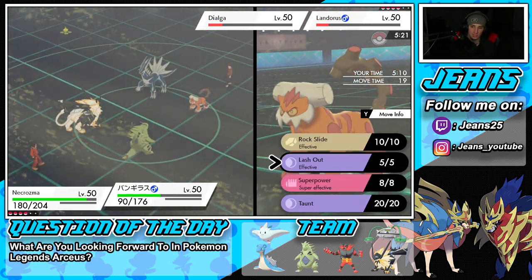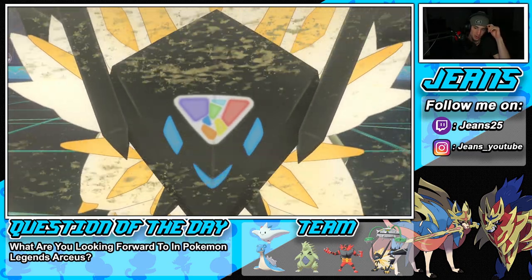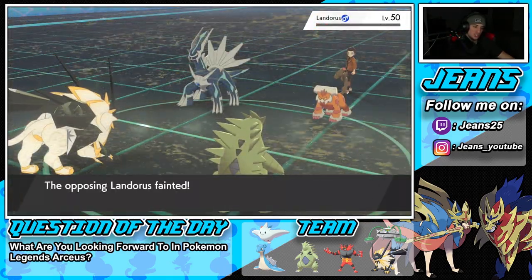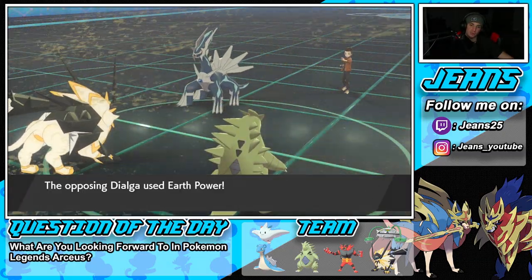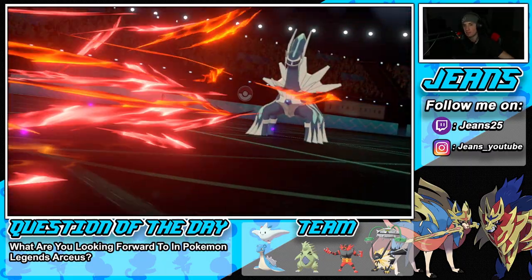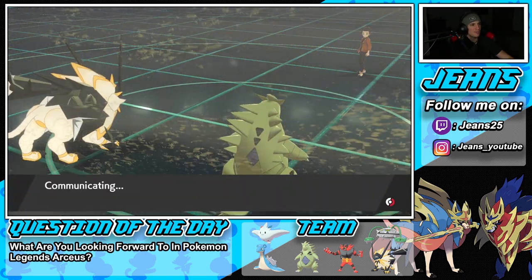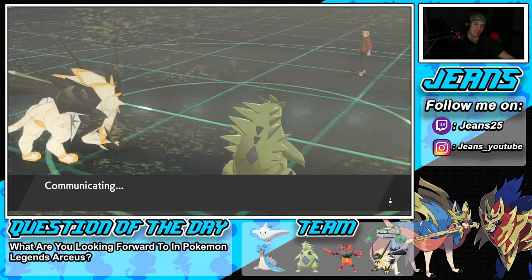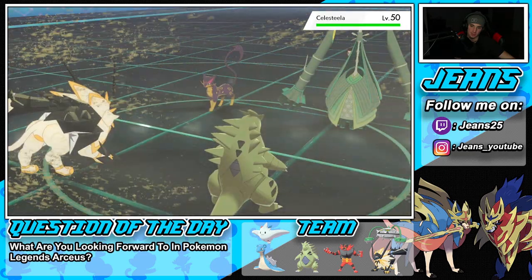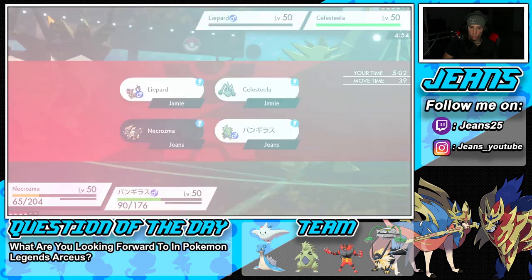I drop a Sunsteel Strike on Landorus and go into Lash Out on the other. Tyranitar might go down here but that's okay. Sunsteel Strike pokes — I want to say bye to Landorus. He still has a Dynamax. He has Regidrago and another unknown Pokemon in the back — probably Zapdos. I go Earth Power on Dialga and beautiful, it connects. Then Lash Out comes out. Regidrago can Fake Out but I have the Sitrus Berry, so I could double Protect — but Necrozma and Tyranitar don't have Protect.